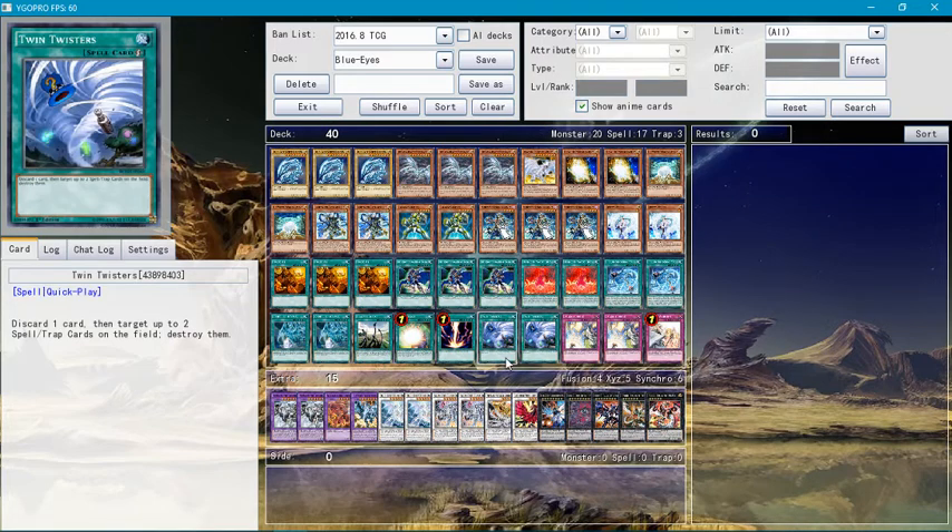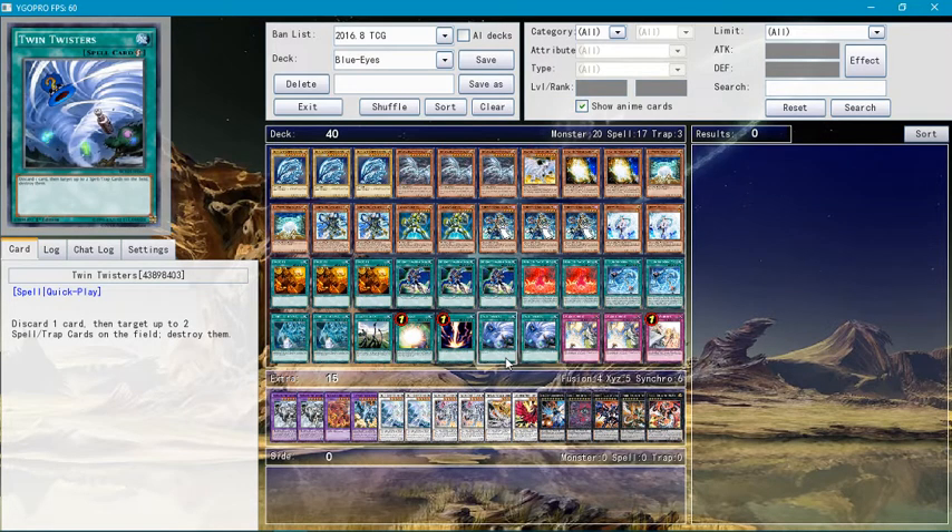Red Reboot — destroy a monster on your opponent's side of the field. Twin Twisters — discard one card from your hand and target two spell or trap cards on the field to destroy them. You usually want to discard either Blue-Eyes or the White Stones for Twin Twisters.